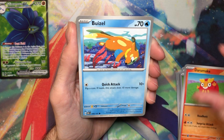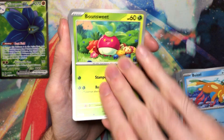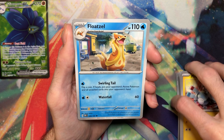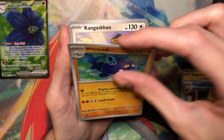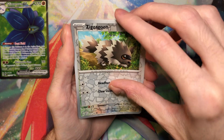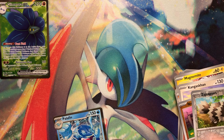Dharamaka, Buizel, Bounsuit, Magnemite — I do like this art, he has the metal filaments and stuff, that's cool. Floatzel. Whiskash. Kangaskhan — that's cute. Nosepass Reverse, Zigzagoon Reverse. And there's the Palafin. Literally the last holo I needed.